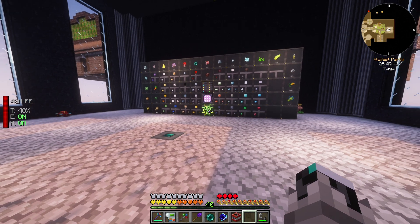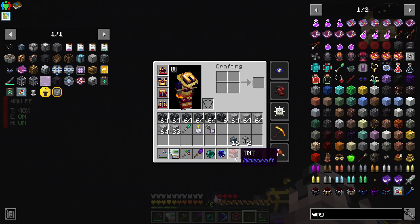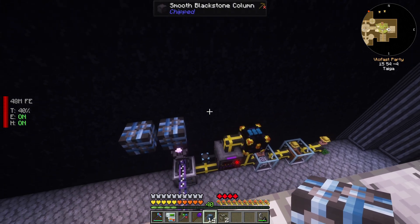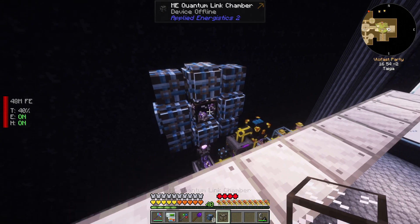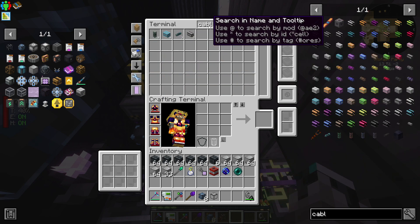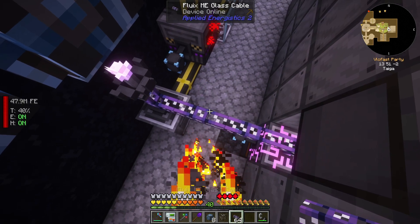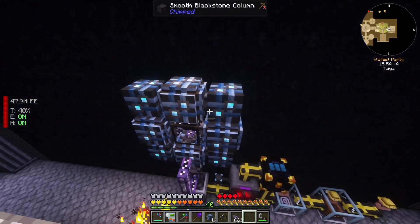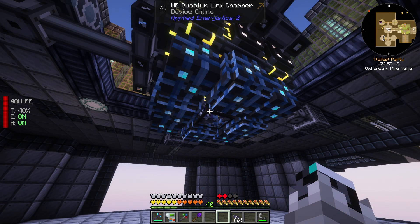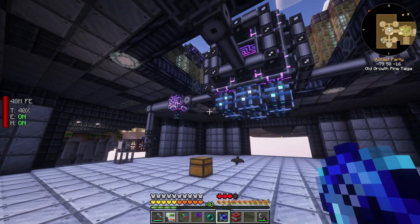But we have literally nothing in this computer right now. We have tons of resources over there but I don't want to physically move them. So what I'm going to do is hook up the quantum ring and the quantum link chamber. Hopefully I'm doing this right — and yep, it seems to be working. We just need a cable, so let me make a couple of these.